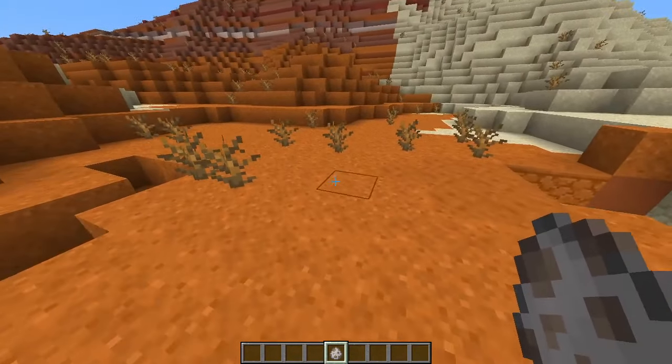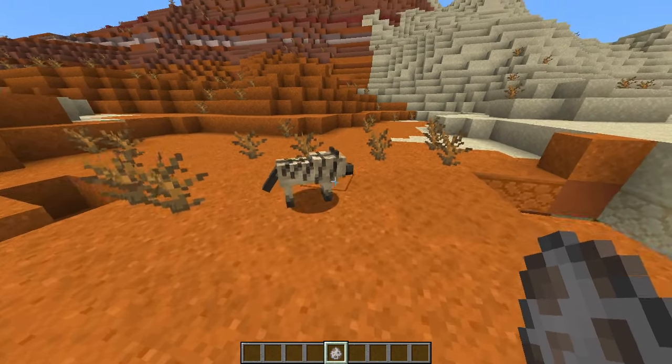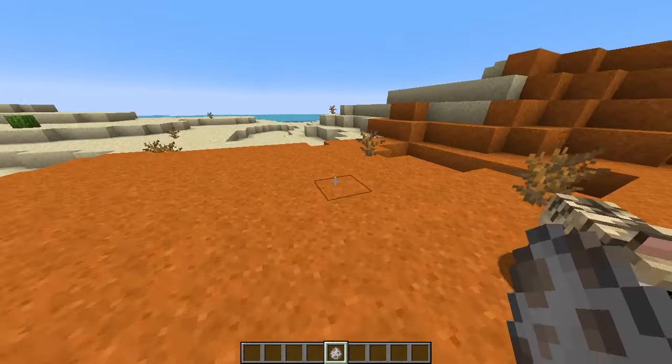And finally, we have the last variant, the striped wolf, which looks like this, which spawns in the wooded badlands biome.